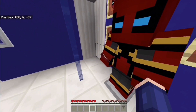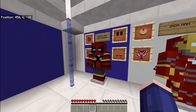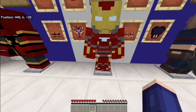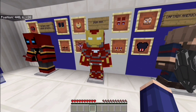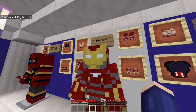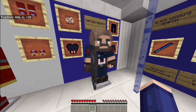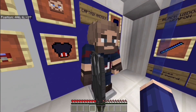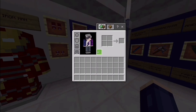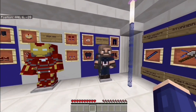Each hero also has their own individual weapon. Spider-Man has a web slinger, which is basically an ender pearl with a different texture. Iron Man has an iron blaster — a reskinned bow that explodes with fire on impact, which is really cool. Then Captain America has his shield, which replaces the iron sword and looks fantastic. I thought they'd make it an actual holdable shield, but sadly not.